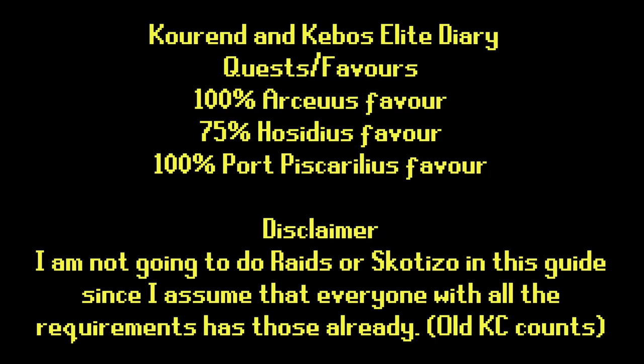I assume you have 100% in all houses anyway because you've already done the Hard Diary. Disclaimer: I'm not going to cover Raids or Scuttles in this guide, since I assume that everyone with all the requirements has those already, since all kill count counts.